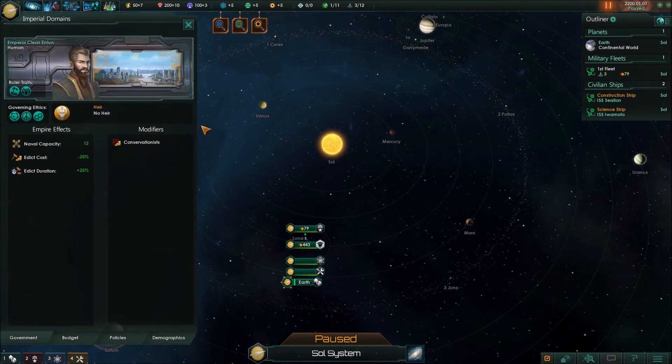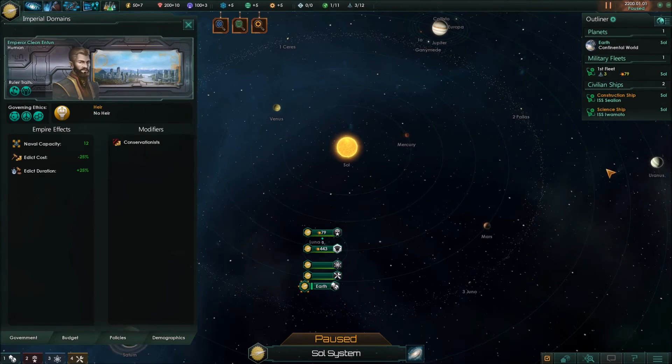We're starting with Emperor Cleon the First. He is expansionist, which is perfect — that's actually what we're kind of looking for right now. And a champion of the people plus unhappiness — that also makes sense to begin with. That was completely random. I'm just glad I got them.